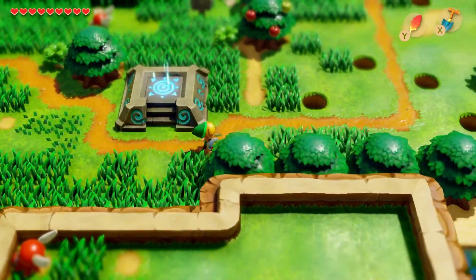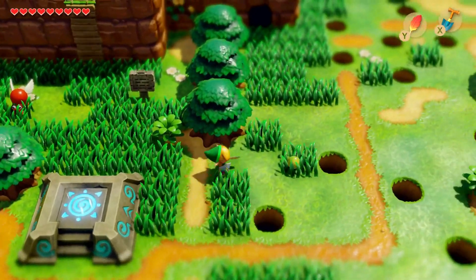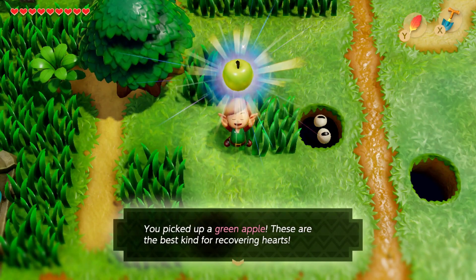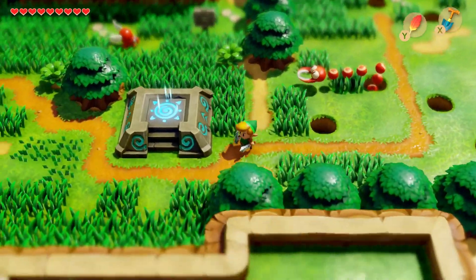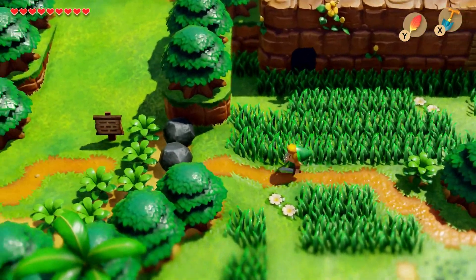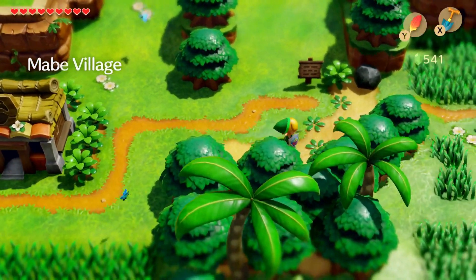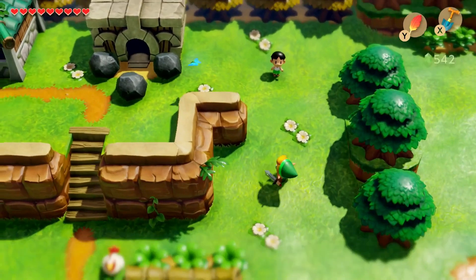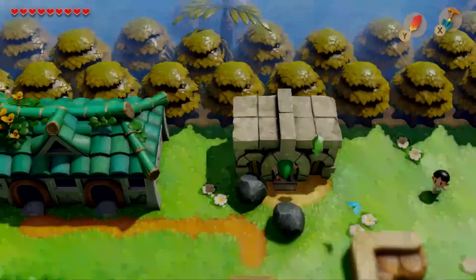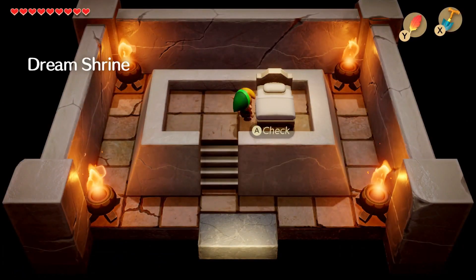I'm also going to point out right over here — another type of apple in the tree. We'll knock it down and grab it real quick. The red apples we've seen before, but these ones: picked up a green apple. These are the best kind for recovering hearts. I don't know the exact numbers, but obviously the green apples do recover more. So if you're ever low on hearts and you see an apple tree, feel free to knock them down — they'll regrow next time you refresh the area. Now we're going to head up this way. I kind of pointed out this area a while ago but we never actually went into this building. Our Pegasus Boots allow us to do something we wouldn't have been able to otherwise. So step on into the Dream Shrine — take a little nap.